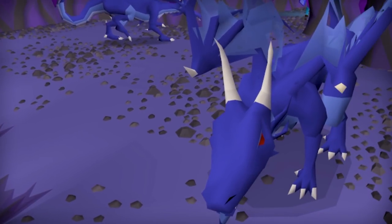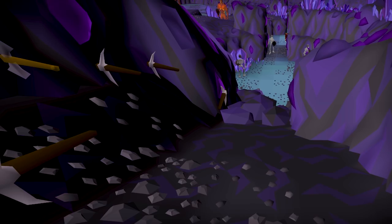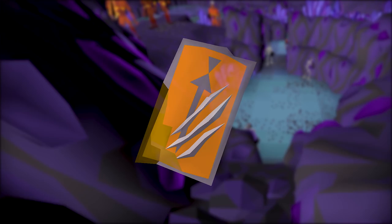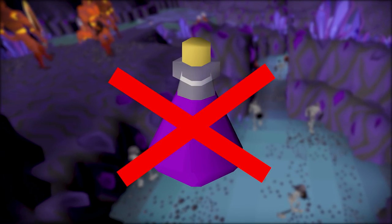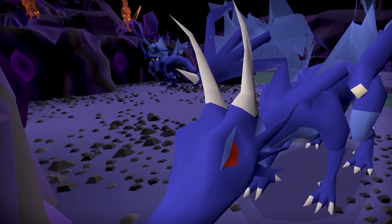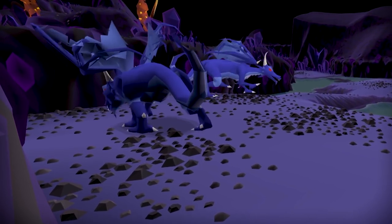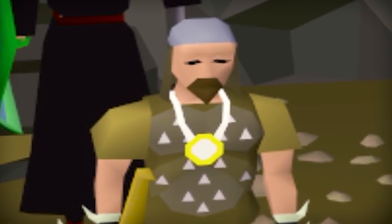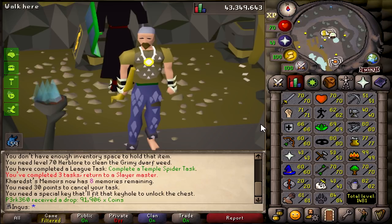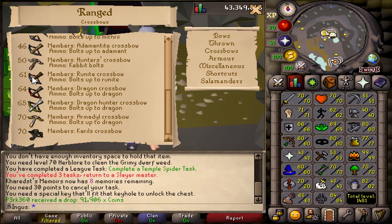These things are no joke — they have 250 hit points and insanely high defense. In the Twisted League, we do have access to the anti-dragon shield, but we don't have access to the anti-fire potions. Well, we do, but the only way to get the blue dragon scales is from the blue dragons, which just so happens to be a 1 in 32 drop rate. Also, just look at my gear — it's pretty pathetic. There's a few basic upgrades I'll need to be able to slay these things.